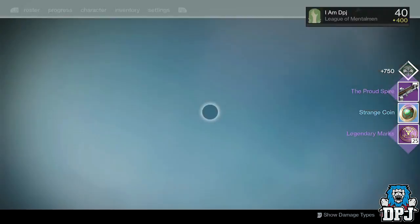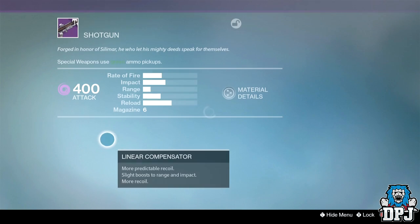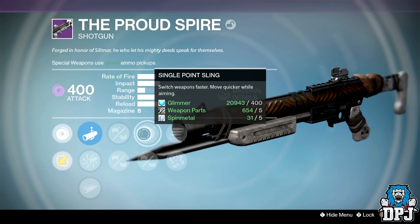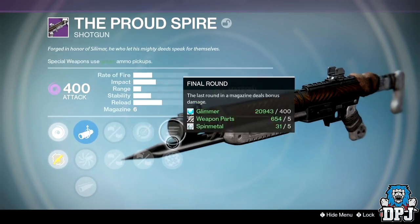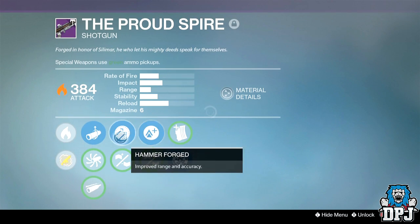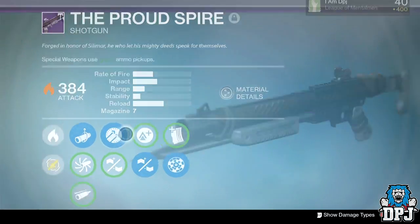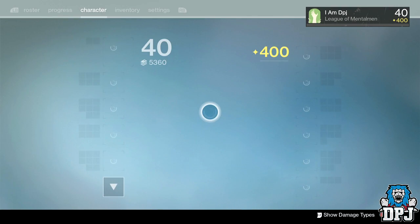I got the Proud Spare. Let's quickly have a look — I've got one that's decent already. This one has Final Round, Rifle Barrel, Injection Mold, Feather Mag, Single Point Sling, and Rangefinder. That's not too bad, but I'm not sure it's better than the one I've already got, which has Rangefinder, Hammerforged, and Casket Mag. They're both pretty decent — I'll decide later.